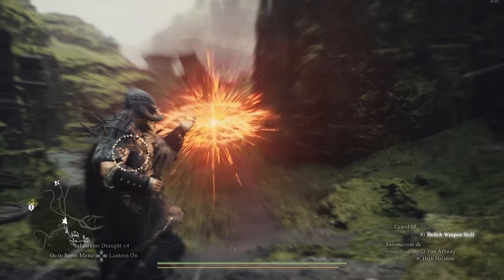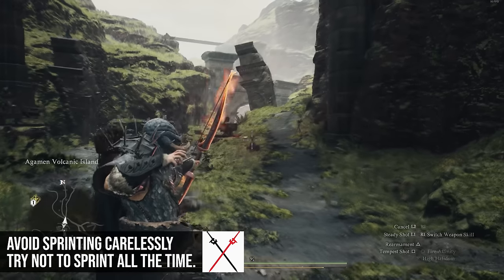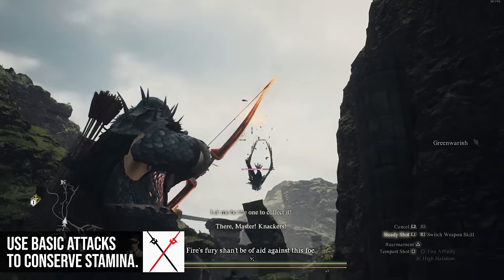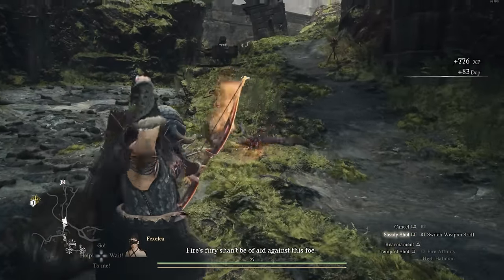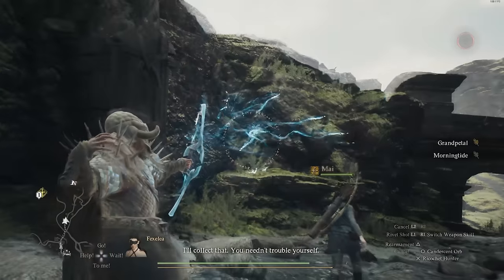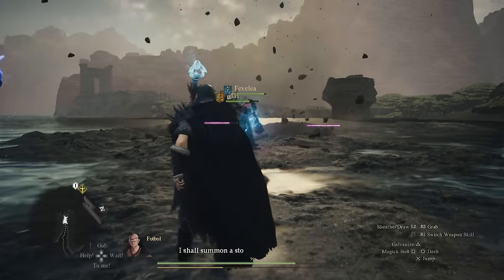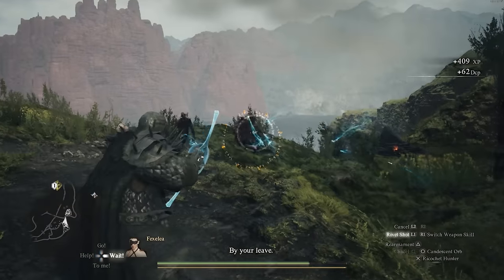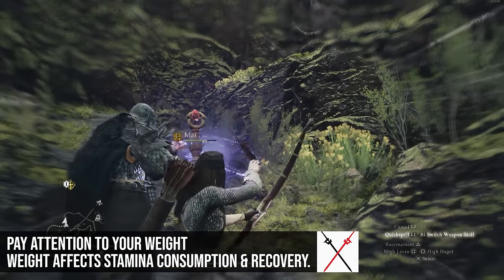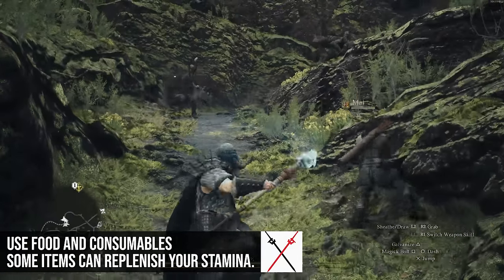When it comes to stamina management, it's the same principles as other vocations: don't sprint around in combat unless you absolutely need to, and use your basic attacks when needed. If you pick a class with good basic attacks like Archer or Magic Archer and save your stamina for hard-hitting spells — like dropping a nuke with Sorcerer, then switching to Magic Archer and unloading with your bow that uses no stamina — that's a really smart approach. Try to keep lightweight, and consumables can also be used to give you more stamina if needed.